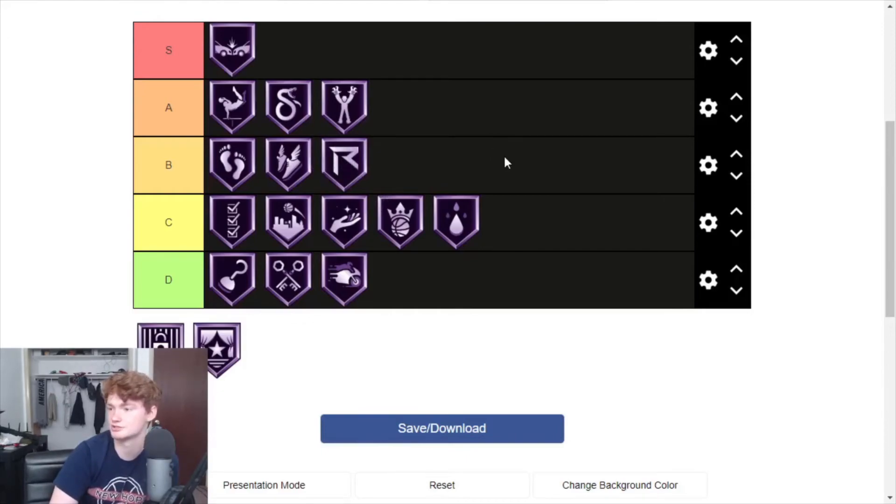Relentless Finisher I would put into B. All it does is make you lose less stamina when you go to the basket, which is pretty good for slasher builds if you want to continue to dunk on people and not just be tired overall.